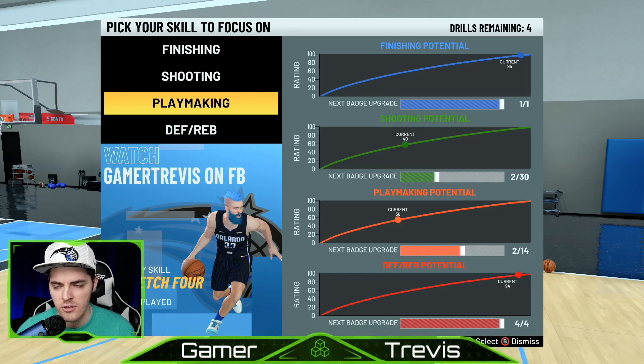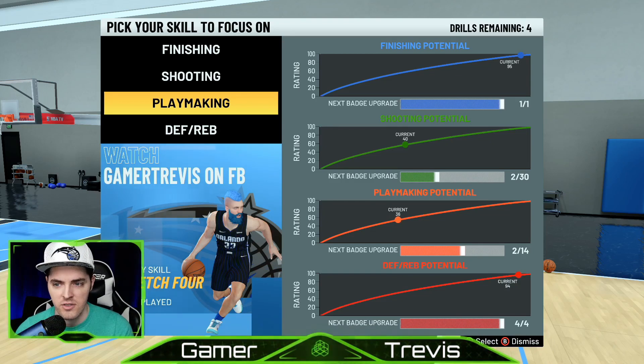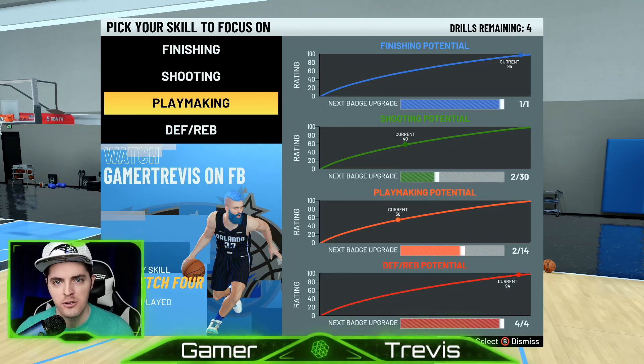You can do five-minute quarters to make them short. As soon as you finish your tenth one, go to the training facility and when you walk in after completing your tenth game, on the very bottom — for Xbox anyway — it'll say push B to open up the training options. And then this is what pops up here on the screen.